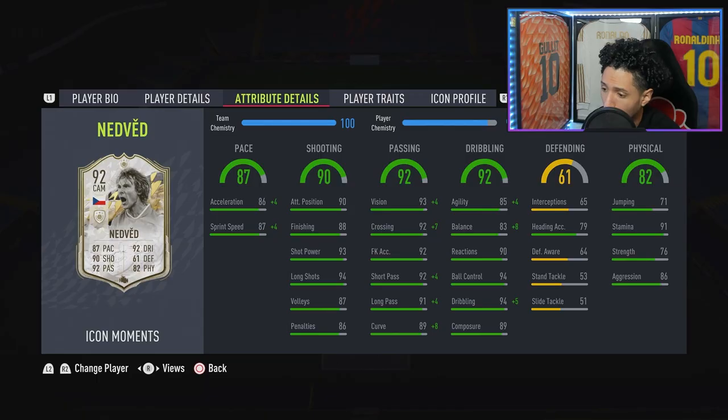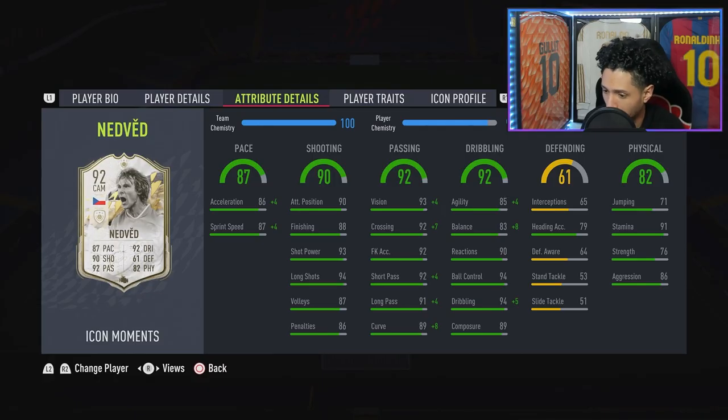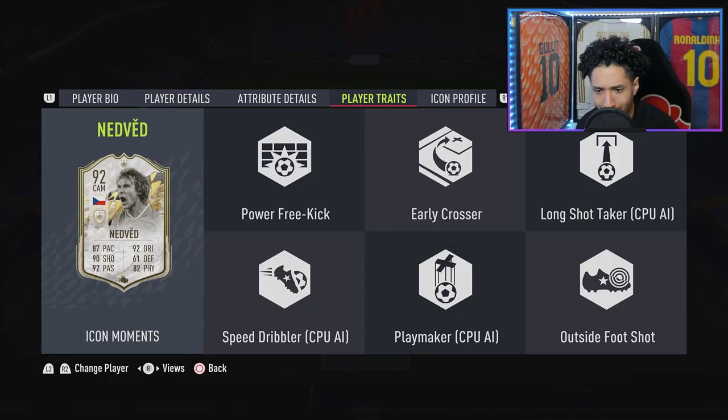Physicality is great — 91 stamina, we like to see it. Good strength at 76, good aggression. And then defending: interestingly with Nedvěd you could play him as a center mid too — he's got decent interceptions and decent defensive awareness. And traits — oh my god, they give him every trait: power free kick, outside foot shot, speed dribble, early crosser. Everything is good there.